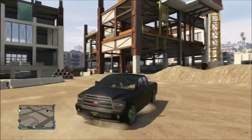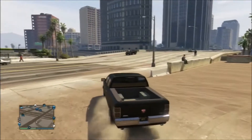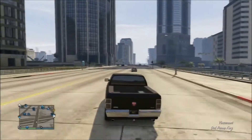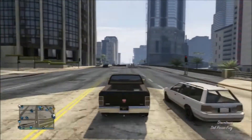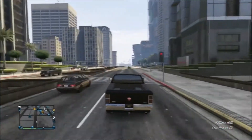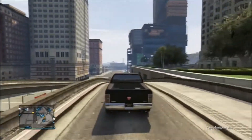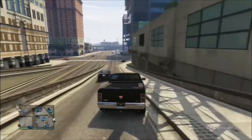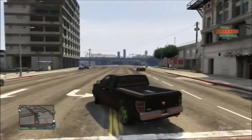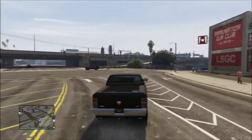Off-road tires make this a monster off-road truck, believe it or not. It handles better than the Sand King — I couldn't even believe it, but trust me it does — and it has a very good top speed. The con is that it is in the van category and unless I'm mistaken it cannot be used in any races except for impromptu races, but it can be used on missions, which is mainly what I use it for.